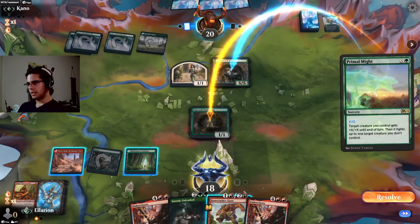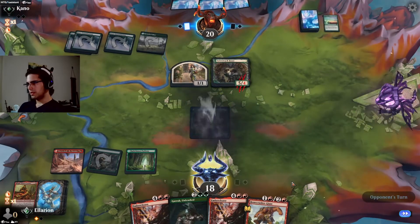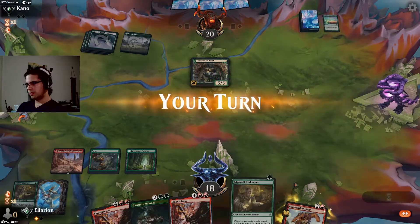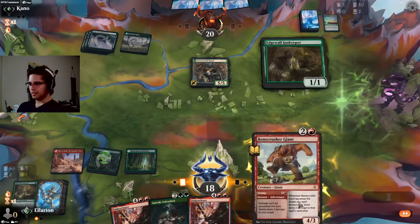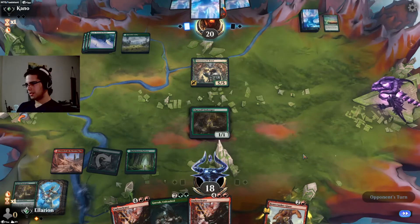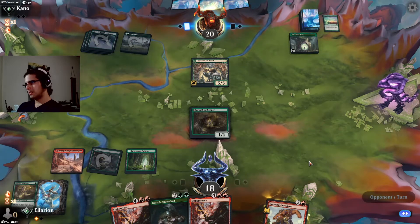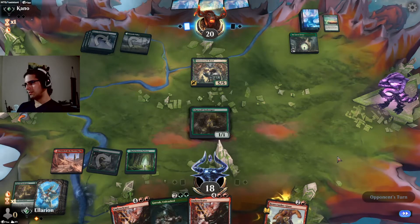Edgewall Innkeeper means we're not wasting our turn by just stomping that 1-1 — we get to fully utilize our mana. They're going to kill Eddie. Nothing we can do to stop that. We will still kill their 1-1 here, so they will have some trouble attacking with their beast. Hopefully we find a land — we do not. But I think getting Innkeeper down is better than getting Bonecrusher, since Bonecrusher doesn't block Lovestruck Beast anyway. Getting that card draw will be very important, especially since our opponent has a Henge. They have a third removal spell for Eddie — I don't think there's much we can really do in this game.